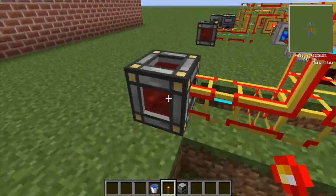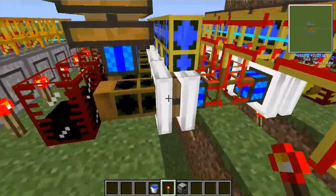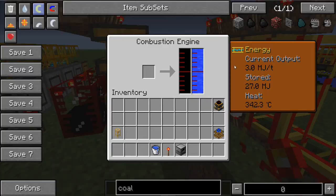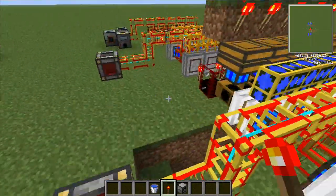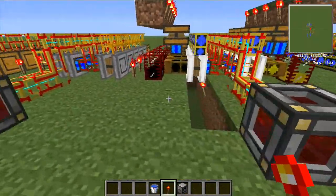As you can see here, the thicker the line, the more power. At the moment we've got 36,000 MJ already in there from this 10-engine setup. This one is producing 3 MJ — so the difference between oil and fuel is: oil produces 3 MJ per second, fuel produces 6 MJ per second. You get fuel from refining oil.